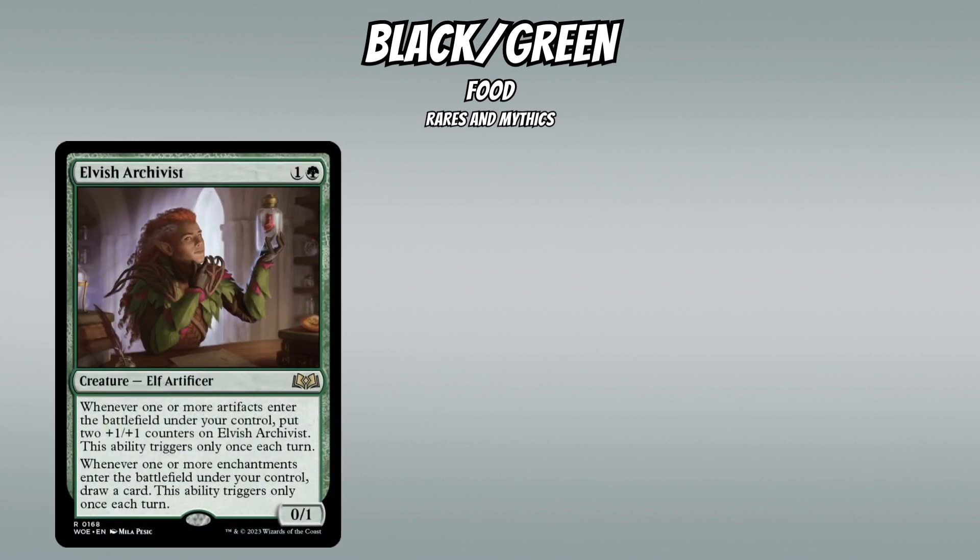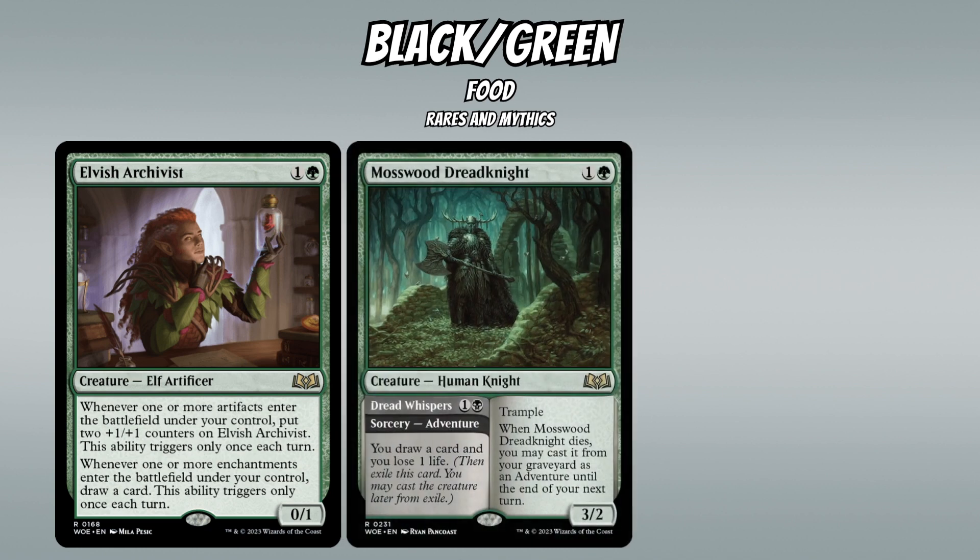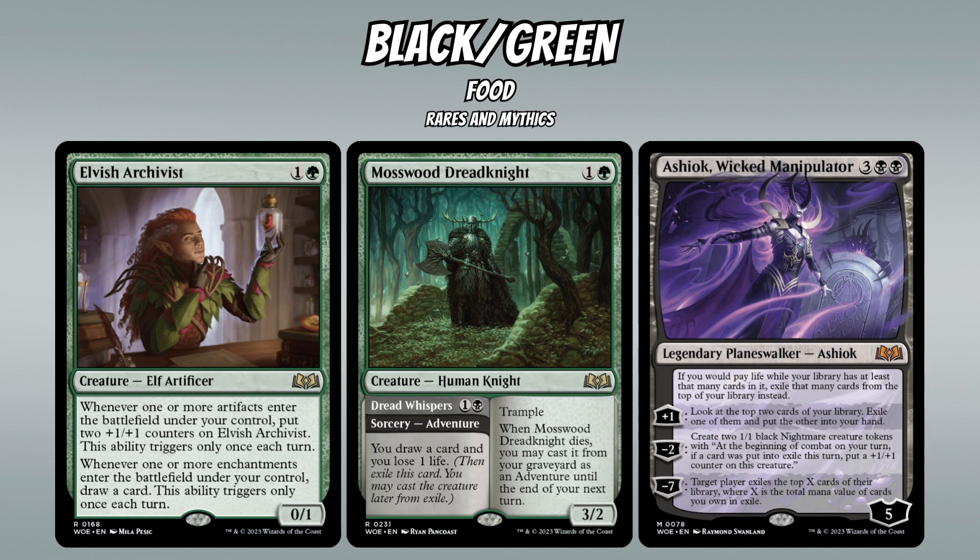Rares and mythics for Black-Green include Elvish Archivist, which gets 2 counters every time an artifact ETBs on your side — food are artifacts — and pays off for enchantments too. Mosswood Dreadknight is great value, replacing itself with its adventure half and recurring from the graveyard while drawing cards. And Ashiok, Wicked Manipulator — sometimes synergy doesn't matter, and the raw power of a planeswalker with 102 words in its rules text is probably just enough to win a game of Limited.